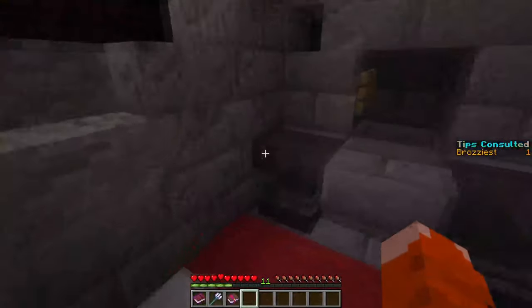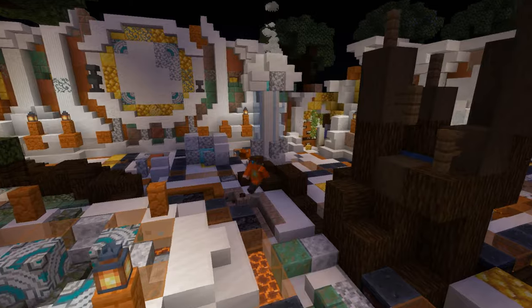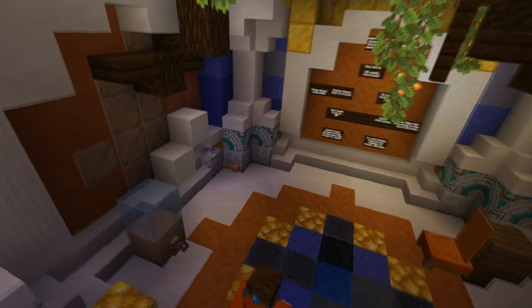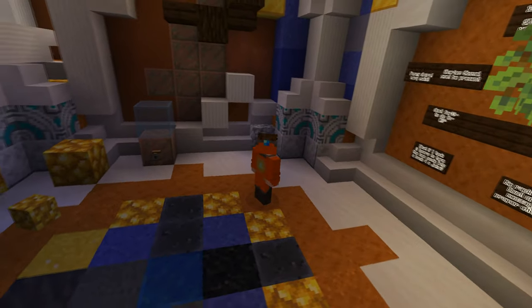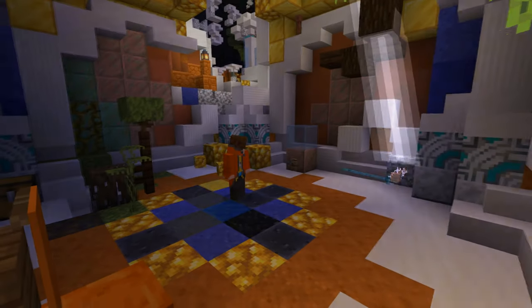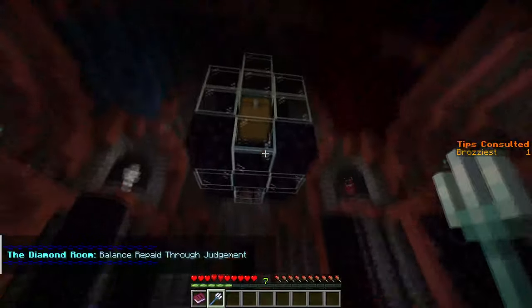There are several anvils around that you can use to enchant the tridents. In the central area, facing away from the level's hallway and to the right, you will find a room with signs on the wall. To the bottom left of the signs, there is a lightning rod on the ground. Throw the trident at it — lightning will strike and the door will open. The diamond can be found in the chest.